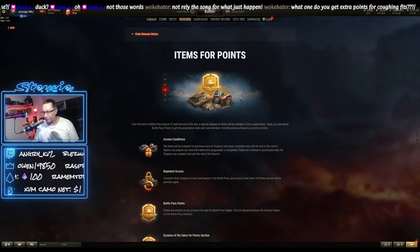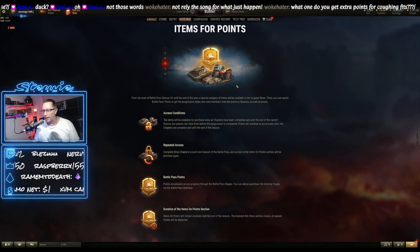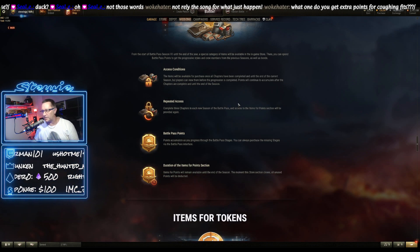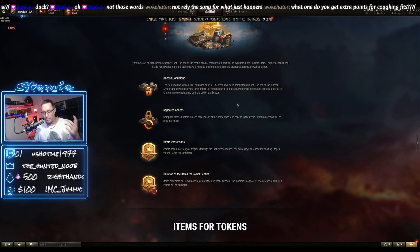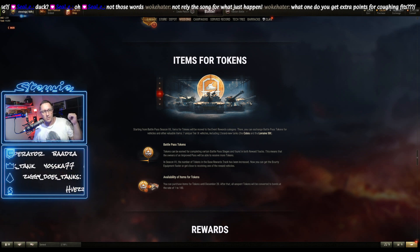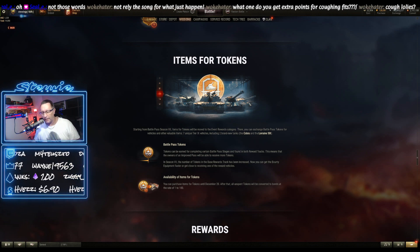Items for Battle Pass points — you can claim these at a store. After you finish your three chapters, you can access that. That includes crew members, tank skins, and bonds. Items for tokens, or Battle Pass tokens — that hasn't changed. You get tokens throughout each chapter, and you can exchange those tokens for two brand new tanks. The old tanks we've seen before — the Char, the Object 777, the AE Phase 1 — those prices have all been reduced.